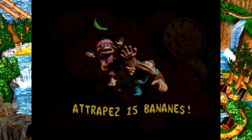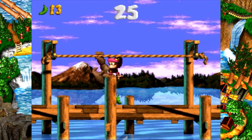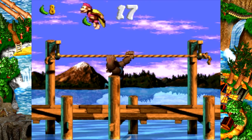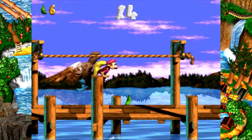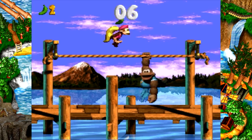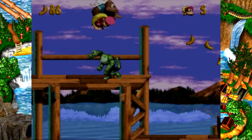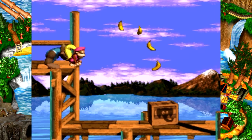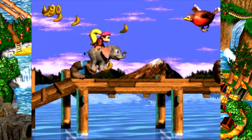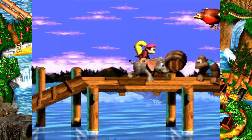Deuxième passage secret du jeu — il y en a deux par niveau. 15 bananes vertes à attraper, les bananes vertes poppent au hasard. On est timé, ça n'a pas changé par rapport à l'opus précédent. Le système des montures est toujours là, bien sûr, et on a ici une nouvelle monture : c'est l'éléphant. Il faut que je me rappelle les touches — on peut choper les tonneaux avec lui.